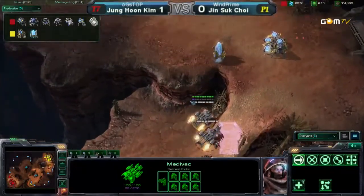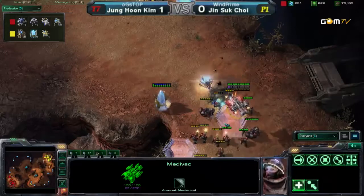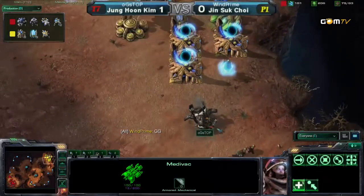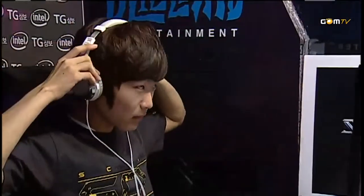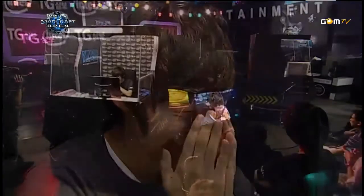There he goes with Medivacs. Mule drop! He just dropped a Mule in his base — that's a diss. That's the new diss: if you're winning the game, you just throw a Mule in your opponent's base. Or save up a bunch of Mules and spell out LOL with Mules or something. You know, I used to do that to people with Pylons. Remember when I lost to Ink Control? He spent 3,000 minerals on Pylons — I thought I had him, and then I found out he had an island base and he killed me. That was embarrassing.